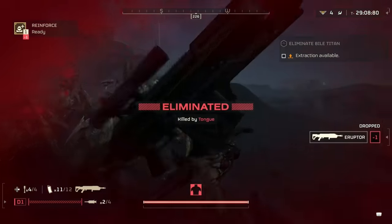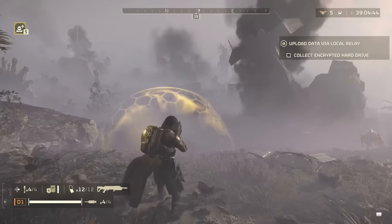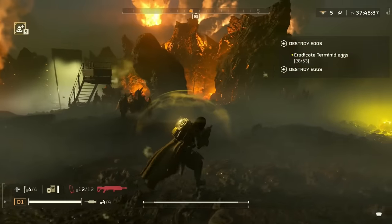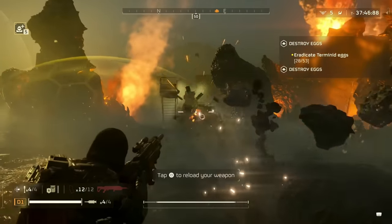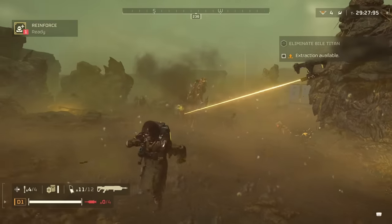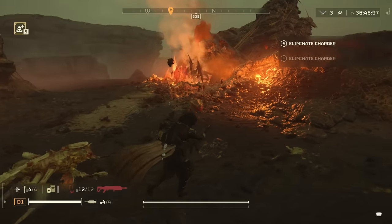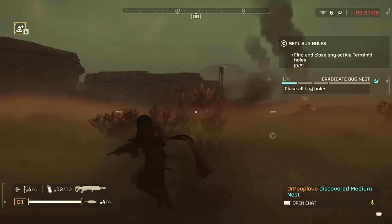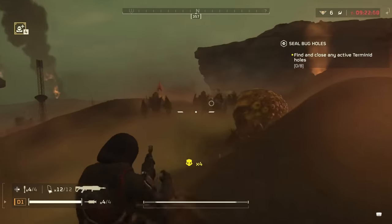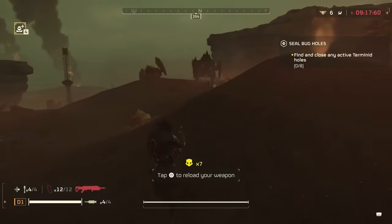I do have some tips to help combat that later. Warriors will take one shot. Hive commanders seem to take two, although I have gotten them in one, with medium armor penetration doing an excellent job here. Brood commanders average about two shots, sometimes three and sometimes one. A well-placed shot is preferred as it takes bugs out much faster, but even missing allows you to get good splash damage and weaken them for a quick follow-up.